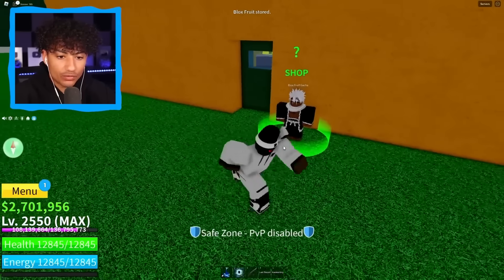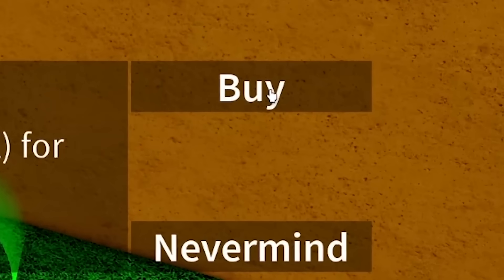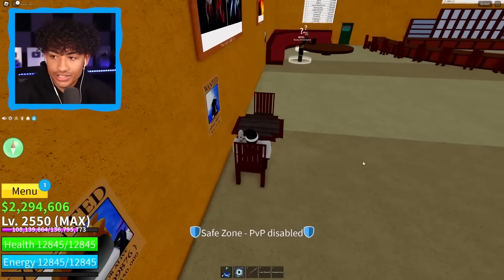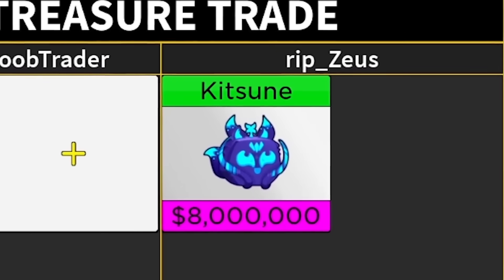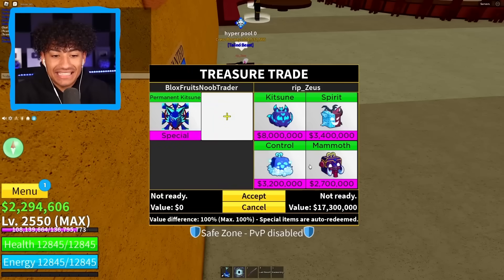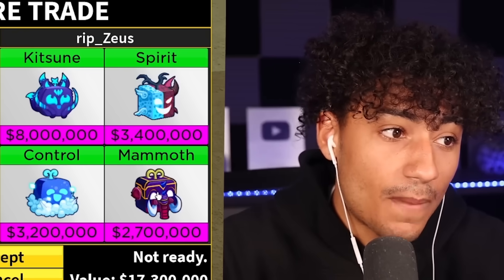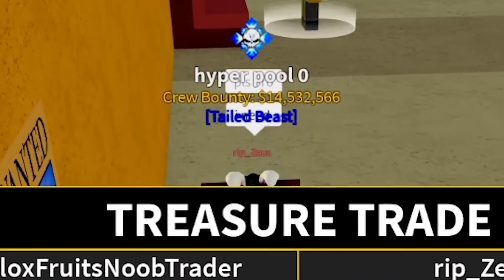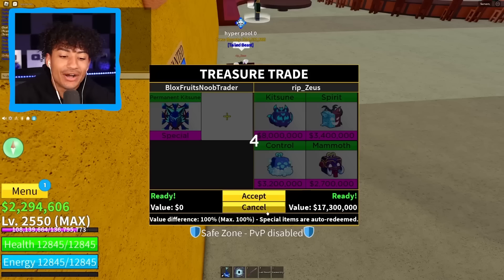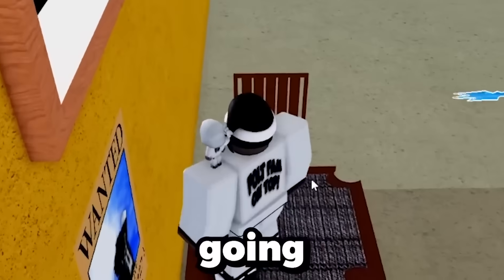Nobody's here. I roll for a fruit — maybe if I get a good fruit I'll get a good trade. Nevermind, I'm dropping this barrier fruit — anybody can have it free. We got somebody! Come trade. Permanent Kitsune — what do you got? He has one Kitsune. If he had multiple Kitsunes that would help a lot. Then he shows: Kitsune, spirit control, and mammoth. He says 'please bro.' Should I do it? This is definitely not a fair trade — it's not worth it for me. But you know what, we're going to do it.